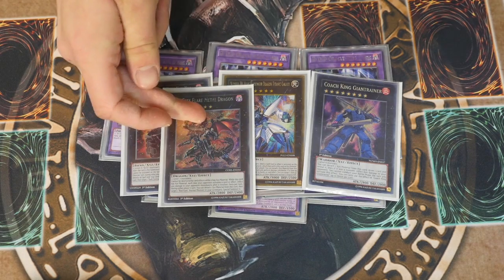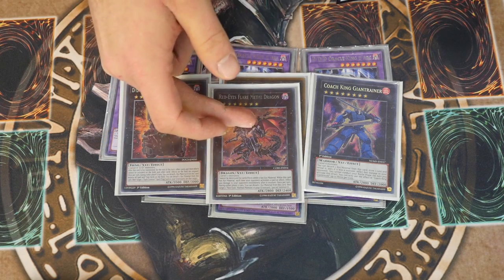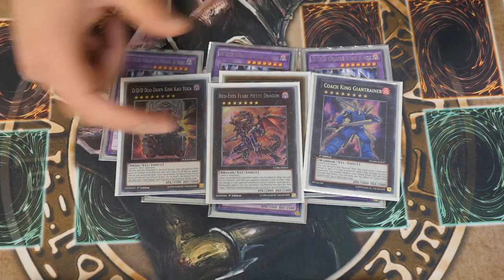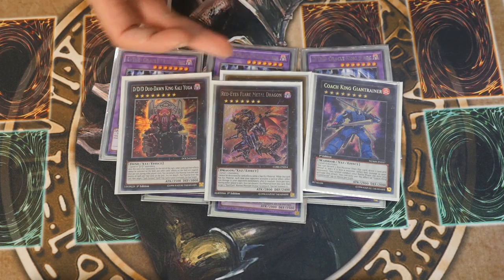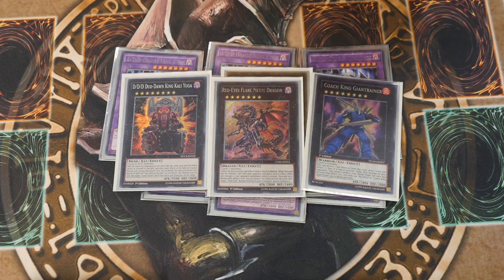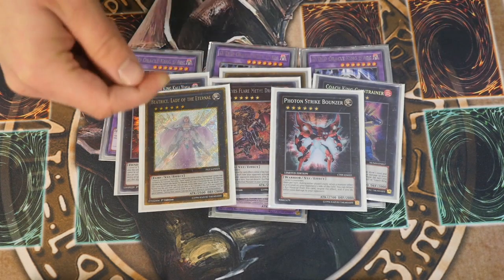Xyz: Kali Yuga — just standard. Titanic Galaxy — understandable. Coach King Giantrainer — I rarely summon this guy because he needs three level eights at the same time, but he fulfills his use by thinning my deck by three cards and getting more cards into my hand. For a level seven, Red Eyes Flare Metal Dragon — Big Eye can also work since you can steal a monster and tribute it for Ra or Fear Mode, but I've gone for Red Eyes for more burn damage. For level sixes: Beatrice and Strike Bounzer.